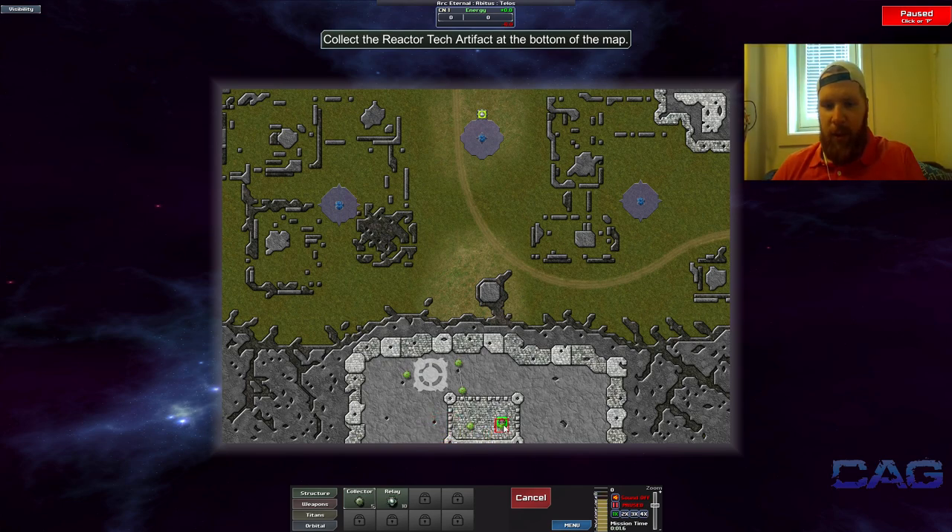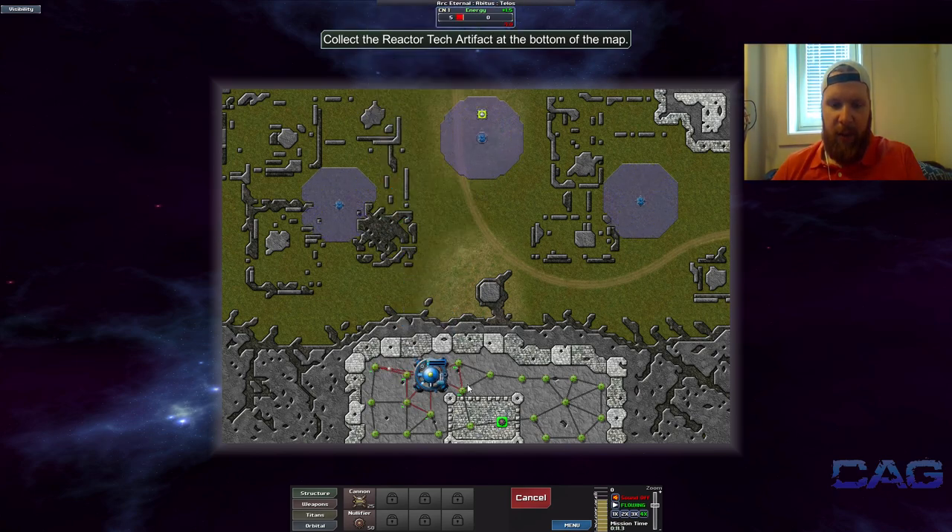At least from the looks of it, this here is the mortar, which can be incredibly powerful used correctly — and incredibly powerful used incorrectly I suppose. What it does is it shoots up and over stuff. This turret right here wouldn't be able to shoot over this barrier, but the mortar can stay here and hit what's on the ground over there on the other side.